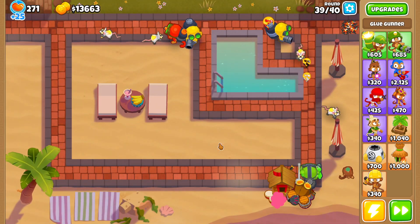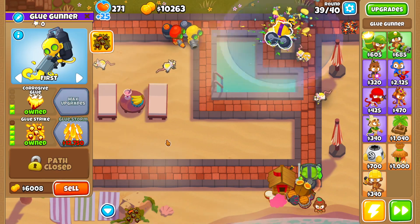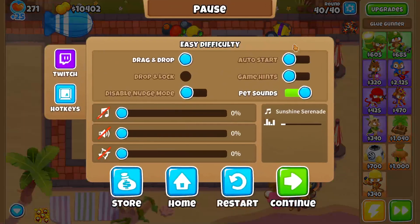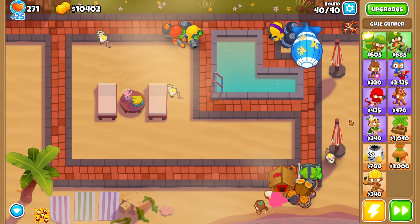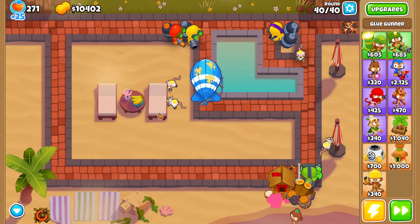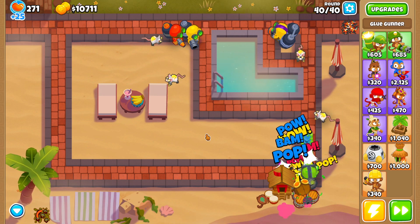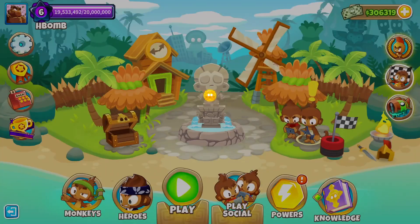Then you can exit to home, or just beat round 40. Make sure to turn auto start back on because that's annoying. Once you beat this game — you should pretty easily — you should have the Sticky Situation achievement.